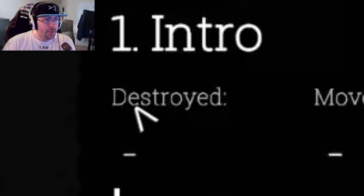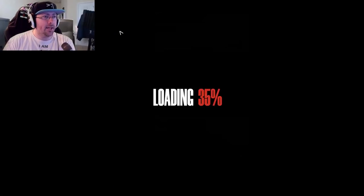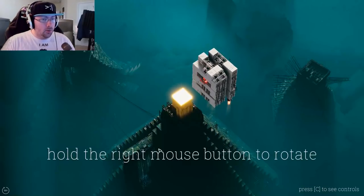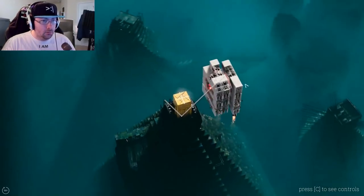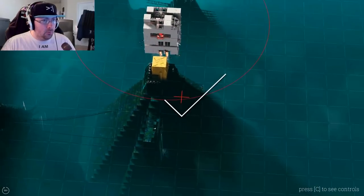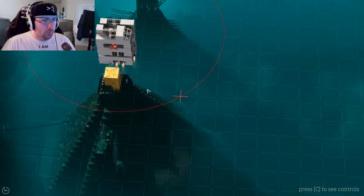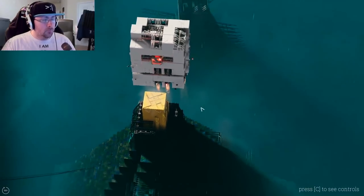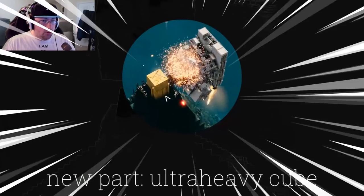Let's do the intro — Destroyed Moves. So is this like: do the most destruction in the least amount of moves or something like that? Hold the right mouse button to rotate. Okay, epic. Hold the left mouse button to move. Scroll to zoom — pretty straightforward. New part: ultra heavy cube. Select the cube in the menu on the left.